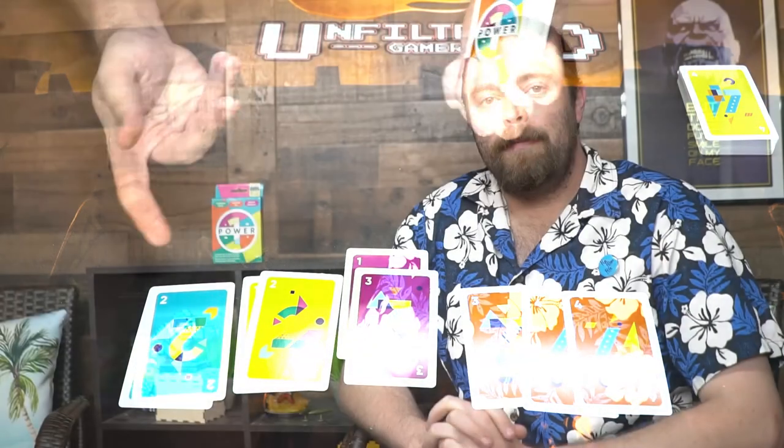One minor thing I didn't mention: whenever you play Power One, opponents draw two cards — I didn't draw those in the demo, just so you know. The cards in the deck are all the different colors from one to four, as well as stop sign cards which are basically wilds — other than ones, you can't play them as ones, but they are very useful. Being able to play in front of you is nice, but being able to play on your opponent's side is even nicer — you just have to have something in front of you to do so.